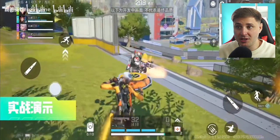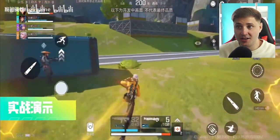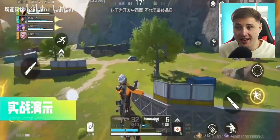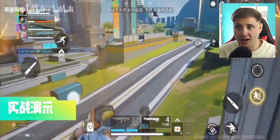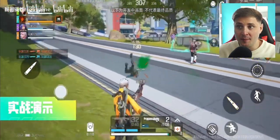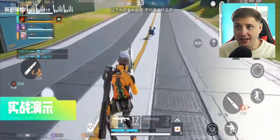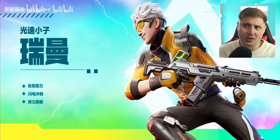They've merged three maps into one — you can pretty much have World's Edge, King's Canyon, and Storm Point all in the same map, so there's one entire big map. It's got all of the same assets as well, which is really cool, and some of the legends look even more buff than they were on Apex Legends Mobile.